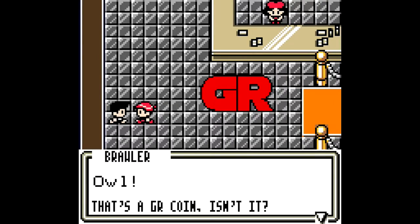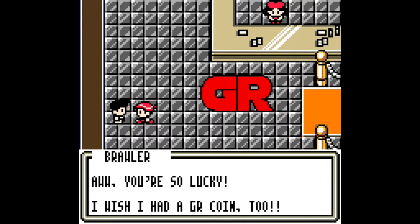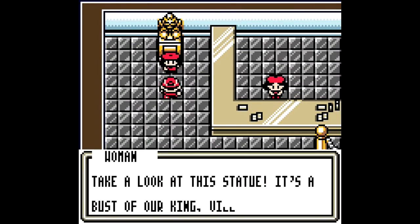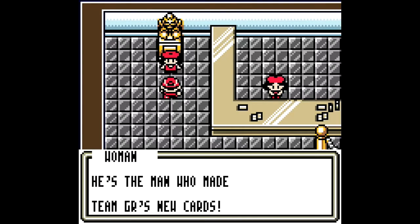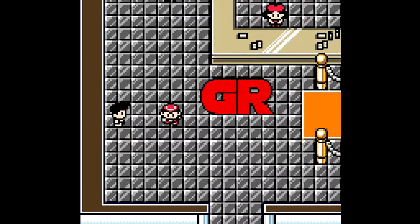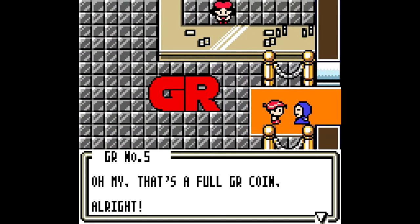Here we go, Owl. That's a Great Rocket coin, isn't it? Oh, you're so lucky — I wish I had a Great Rocket coin too. Take a look at the statue — it's a bust of our king, Villichi. He's the man who made Team Great Rocket's new cards. He's so amazing, don't you think? Yeah, he's quite the idol. Great Rocket number 5 — oh my, that's a full Great Rocket coin.